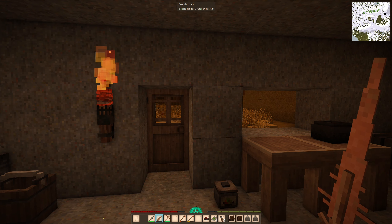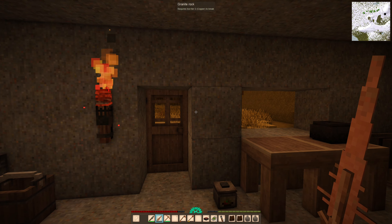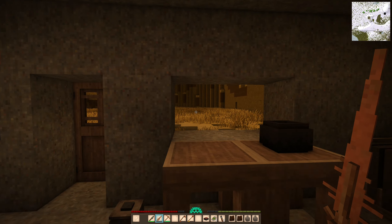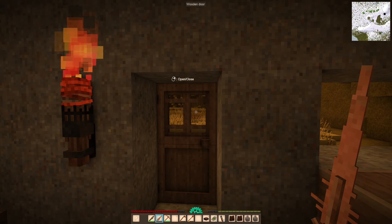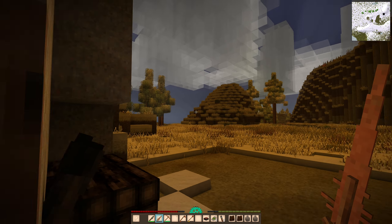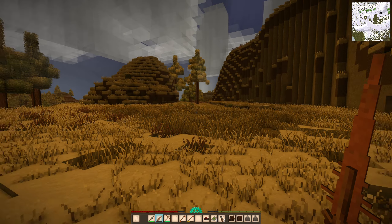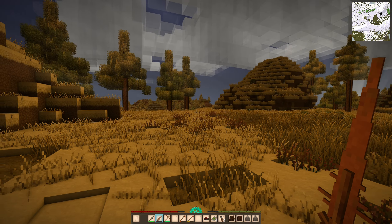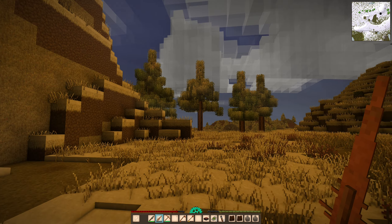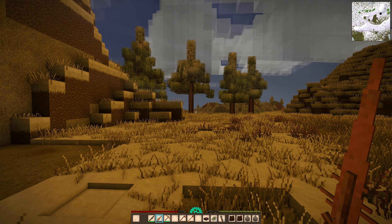Hello everyone, I am the one and only Boiler, and I welcome you to episode 17 of my Vintage Story let's play. We are in spring now — as you can see the snow is starting to melt, so we've got all these holes. You can also see on the mini map in the top right corner that no longer is everything covered in snow; there are quite a few green patches.